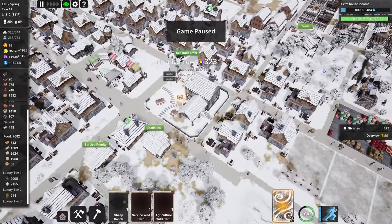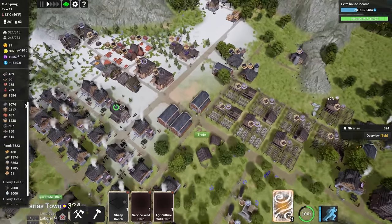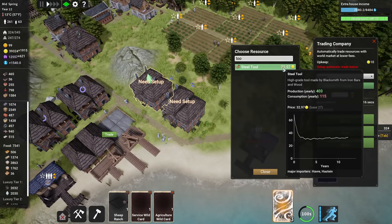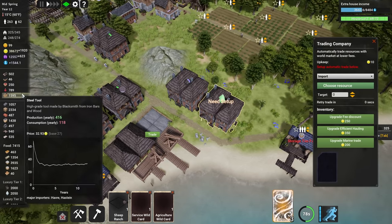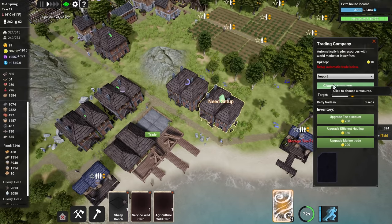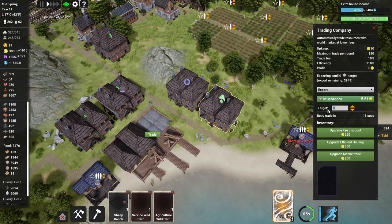Trading companies are up and running. My storage is getting full with overproduction so I want to start exporting tools — steel tools are worth three times more than furniture. We have 1,600 steel; let's reduce the stockpile target to 1,000 and export the rest. Clay is also congested. Fish is at 4,000. Mushrooms — let's export those too, with a target of 2,000 in store.